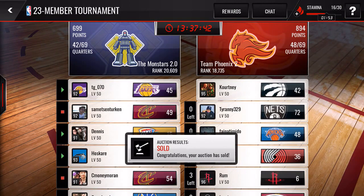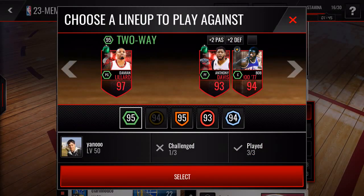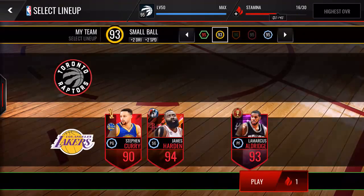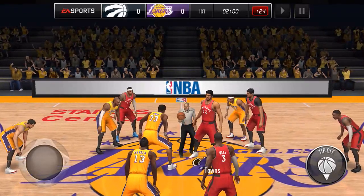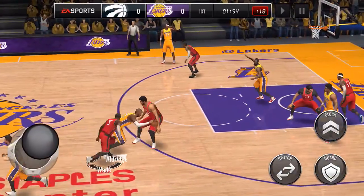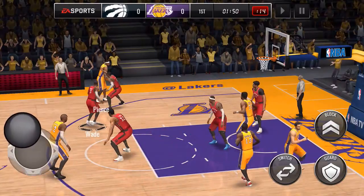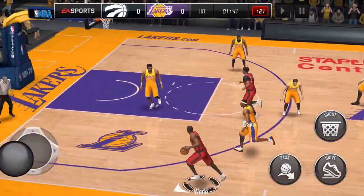Drummond got an offensive rebound off a block. Laettner really didn't do much — that was all Lin, both his clutches were the only things they scored. Let's go play that third League versus League and try out the Two-Way Dwyane Wade. He's actually worse overall than Playoff Master James Harden. This was the matchup I was looking for — a shooting lineup that's just trying to put down shots. I want to see how Dwyane Wade plays on defense and what he can do offensively.